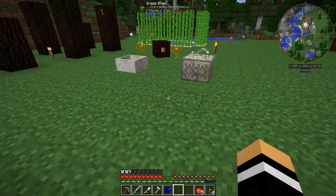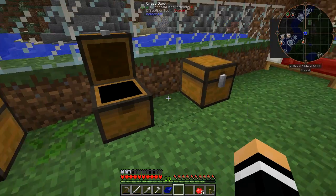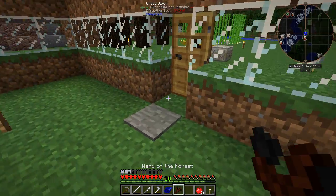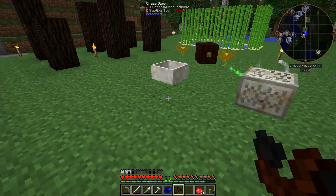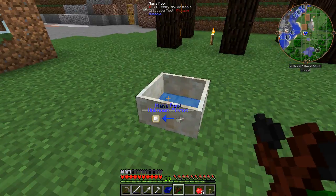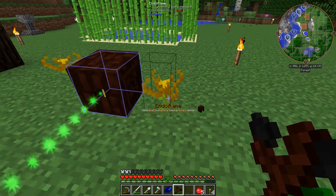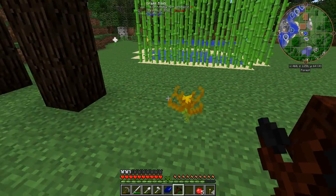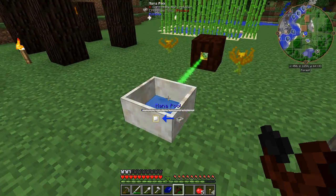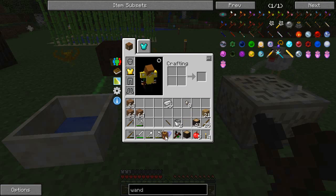Now the thing we're going to need is my Wand of the Forest. Are we in bind mode? Yep, so we want that to go back to the minor pool. My other flowers that I had last time have withered and gone, so they don't really last that long at all. Now one of the things that we need first up is we need to make ourselves a research table.